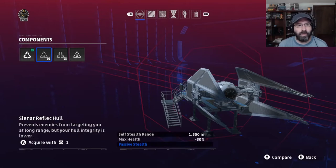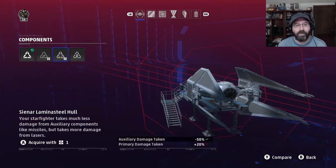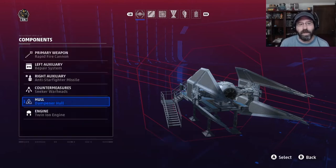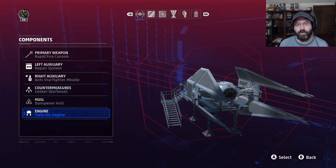For hull, you have a couple of options. There's the reflect hull with stealthing capabilities, which I don't find all that useful. There's the lamina steel hull, which reduces auxiliary damage taken but increases primary damage taken — so it reduces missile damage but increases blaster damage. Hopefully we're not taking a lot of missile damage, so that tradeoff doesn't help much. Then there's the dampener hull, which I love. It increases hostile lock time, taking them twice as long to lock missiles onto you, and only lowers your max health by 10%. Between the dampener hull and the seeker warheads, you should be able to avoid most, if not all, missiles.